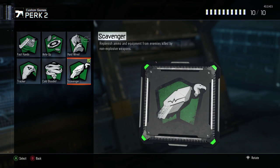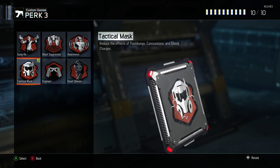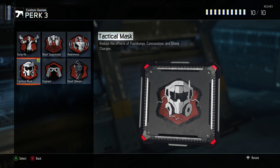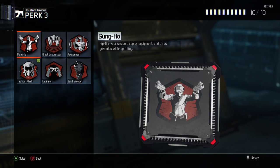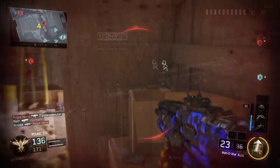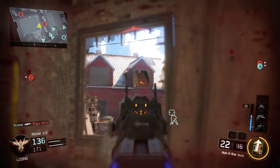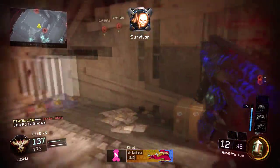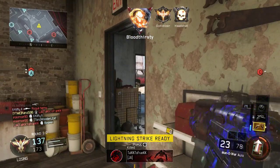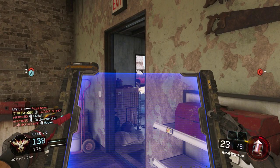For the first perk you want Flak Jacket so you don't get blast damaged by any grenades. Then Scavenger, because this gun runs out of ammo really quickly. And the third perk is Tactical Mask — so basically if the enemy stuns you, nothing will happen to your screen. This helps because the gun and movement are already slow, so this gives you an advantage in gunfights.